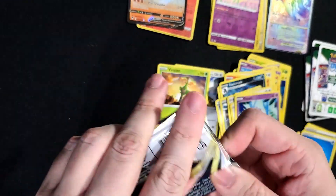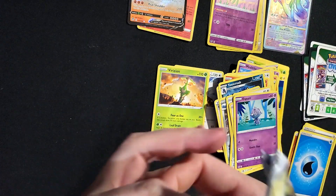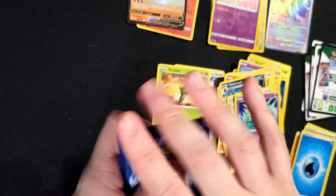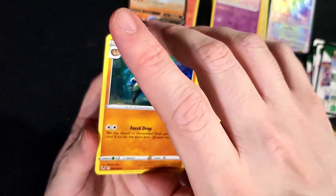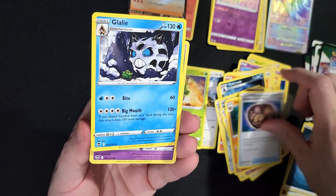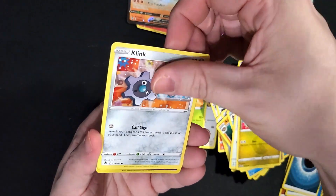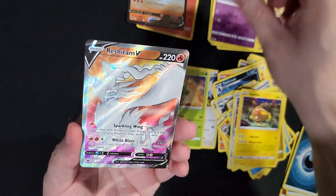Alright, last pack. Dark Energy, Dark Energy, Aneryth, Unidentified Fossil, Glalie, Ralts, Fletchling, Dratini, Clink, Stunfisk, Drowsy Reverse, and a Reshiram Full Art.